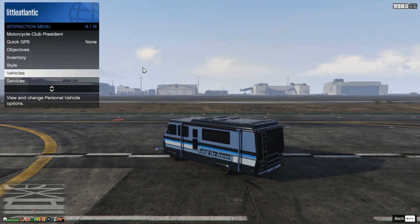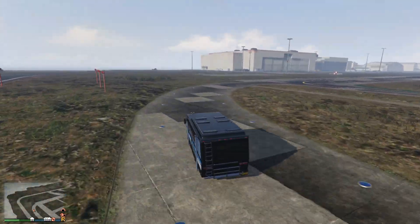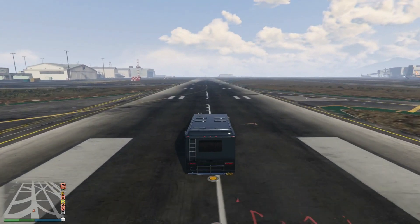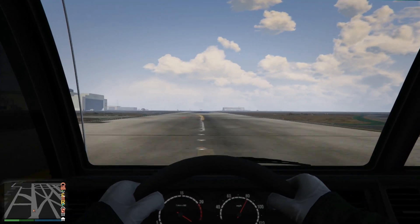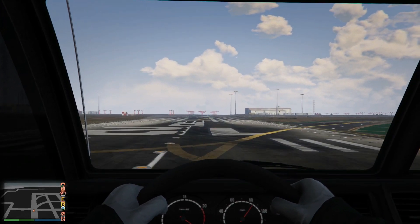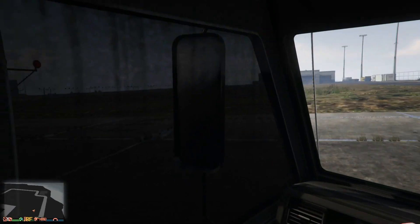I wasn't planning to do a top speed test for this thing, but with how it's handling I'm going to do it, because it actually might be decent. As you can see going around here, that's its turning radius — it looks bad, but it really isn't. That's pretty decent for this thing, surprising how good this thing is. We're hitting 80 now, and on the way over here I think I was probably going 100, so I have a feeling it might be able to get up there. That might have been with a boost from curbs and the way GTA physics work — if you hit a bump in the road, you suddenly get a rocket booster. Probably like 82 or 83, something like that. Actually, no, that was probably like 95.